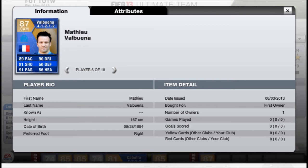Valbuena in at CAM — this guy looks insane. 89 pace, 81 shooting, 91 passing, 90 dribbling. Really want to try this guy out. I reckon he could be about 150k, but on the first few days he'll be a little bit more.